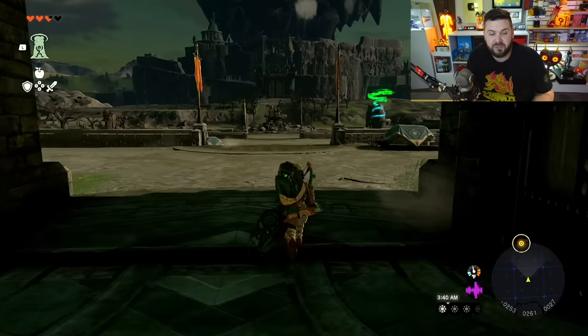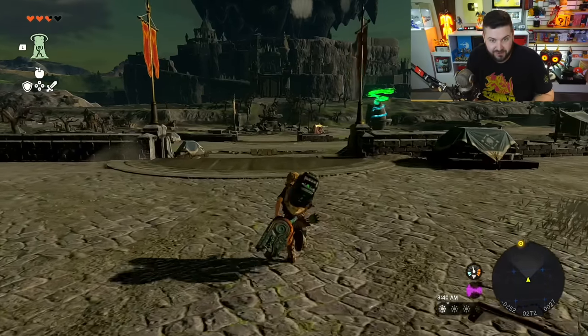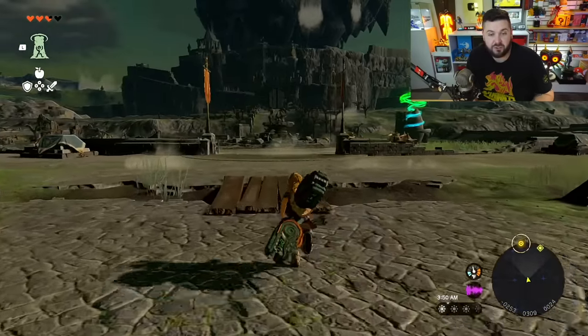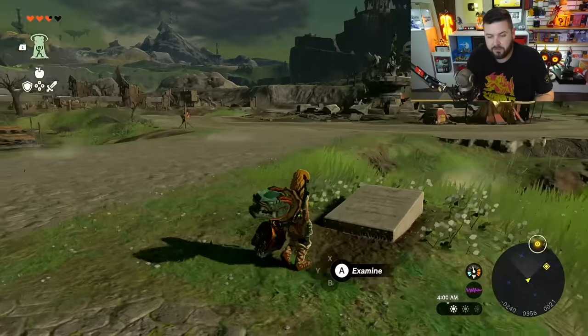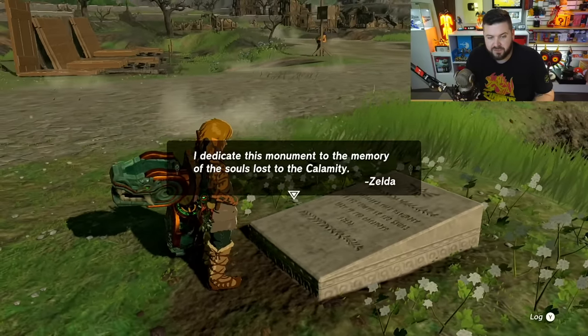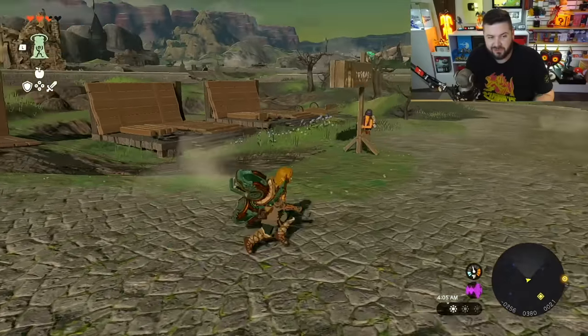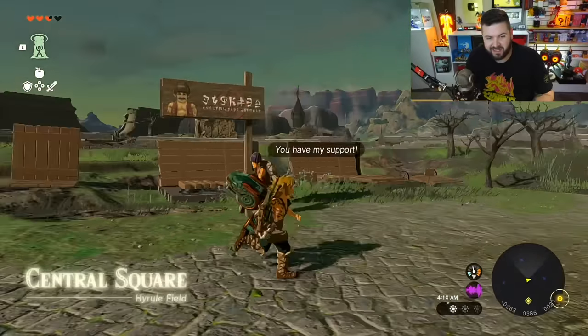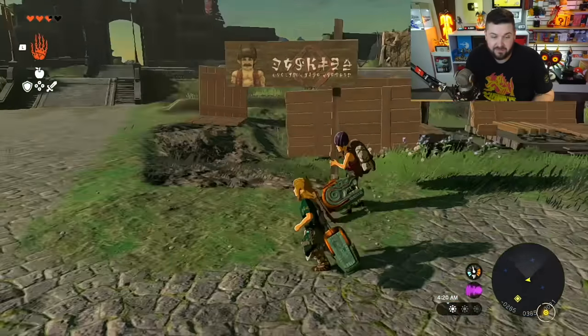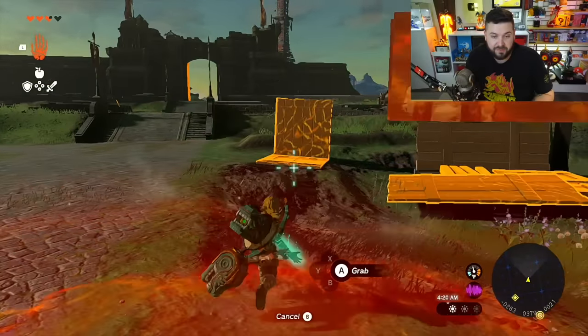On your way there's a shrine, so definitely go activate that as a fast travel point — if not complete it. There's also a sweet little monument here to the memory of the souls lost to the Calamity. And there's a little tutorial on Bolson Construction and how to fix signs, which are a fantastic way for you to figure out how to build things and make them stand up.